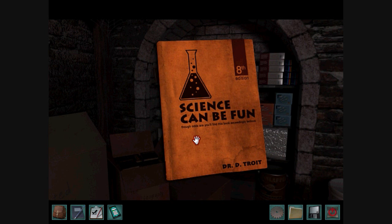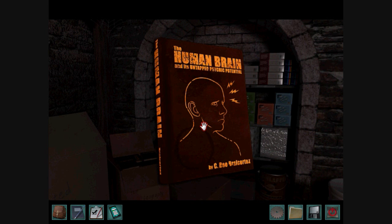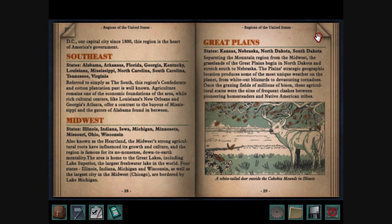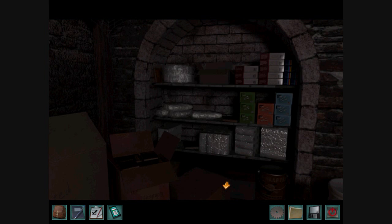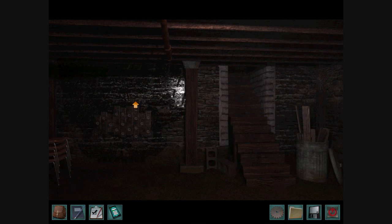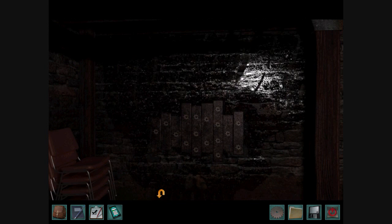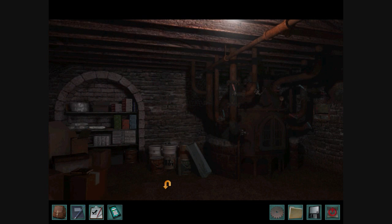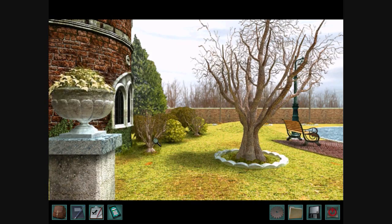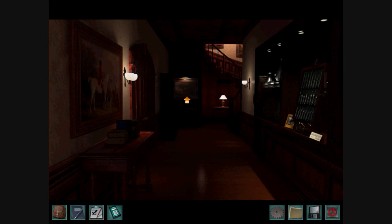We have a strange sort of puzzle that you won't solve until the end of the game. Science Can Be Fun by Dr. Detroit. Various books, and a book about the United States of America. We also have another puzzle you won't solve until near the end of the game — it's a four-token puzzle. You need to get four golden tokens and put them into those various holes you saw on the wall.